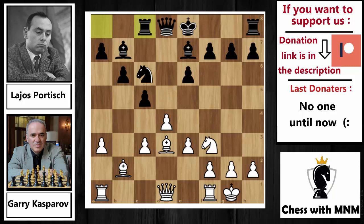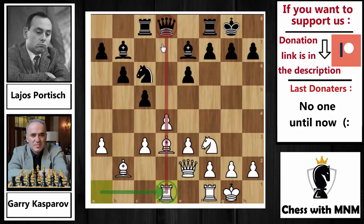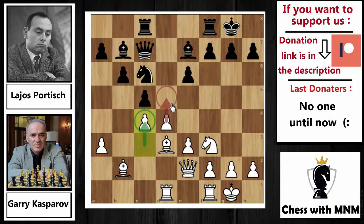Rook to c8 developing the rook, and now queen to e2 by Kasparov. Castles by Portisch, and now rook a1-d1, developing the rook on the queen's file. Portisch immediately moved his queen away from this file — queen to c7. C4 by Kasparov, preparing to push d5 and open the diagonal for the bishop, also making a passed pawn on the d-file. Portisch played c capture on d4, opening the file for his queen and rook. E capture on d4, and now knight to a5, attacking the c4 pawn.